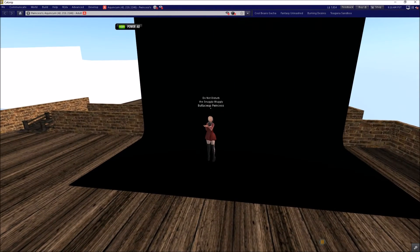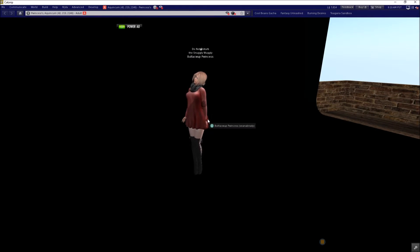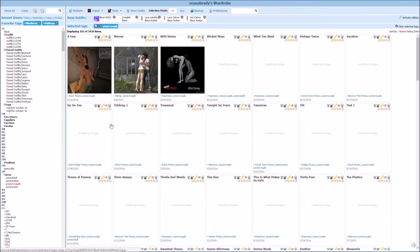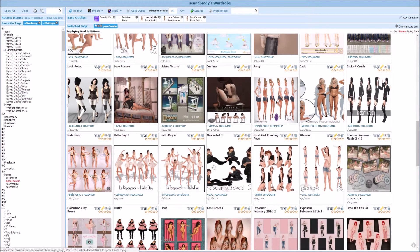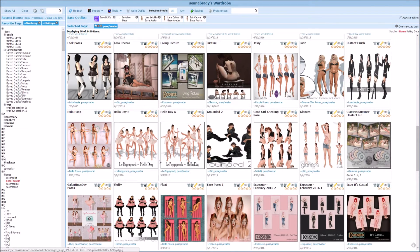I want to show how to make photographs against a black background and still have plenty of lighting. A few tips I want to talk about when setting up to take photographs in Second Life. First things first, we're going to hop over to my poses. I've got avatar poses divided up — singles and couples poses. We're going to look at just the single poses today. I'll go ahead and pick one from Poppycock because they're kind of nice and fun.